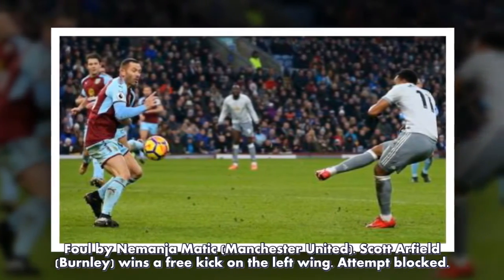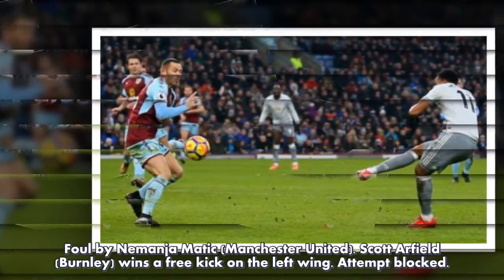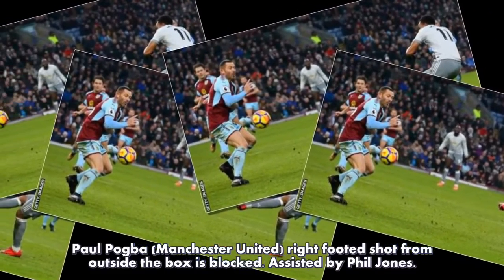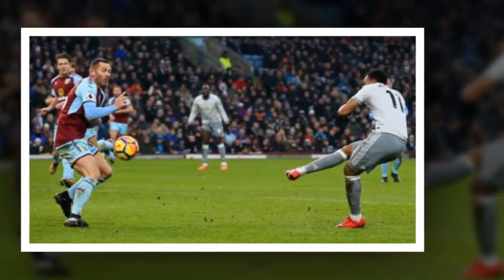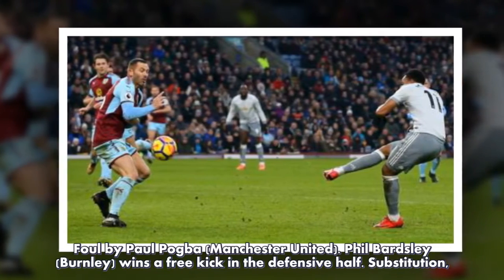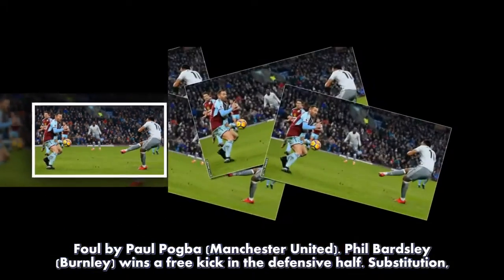Foul by Nemanja Matic, Manchester United — Scott Arfield, Burnley, wins a free kick on the left wing. Attempt blocked: Paul Pogba, Manchester United, right-footed shot from outside the box is blocked, assisted by Phil Jones. Foul by Paul Pogba, Manchester United — Phil Bardsley, Burnley, wins a free kick in the defensive half.